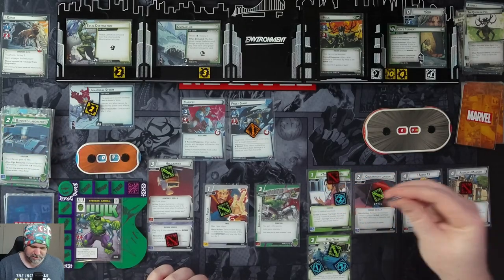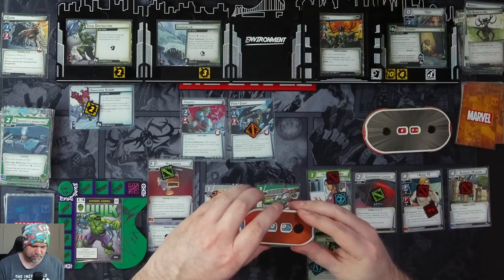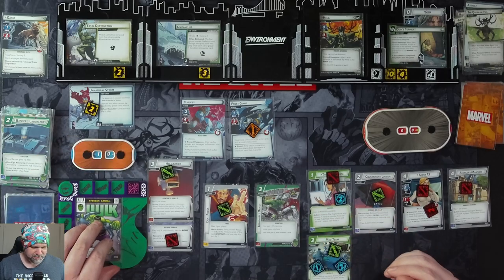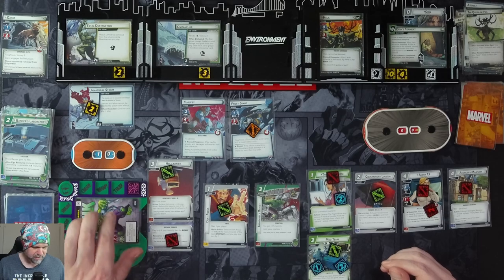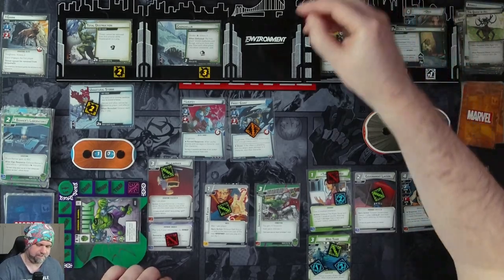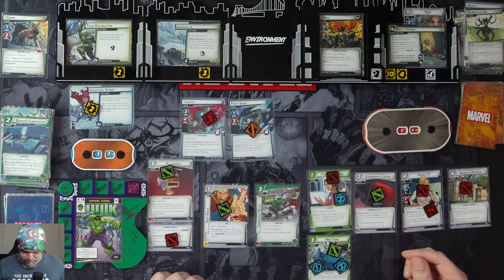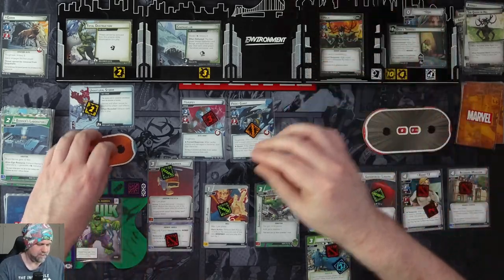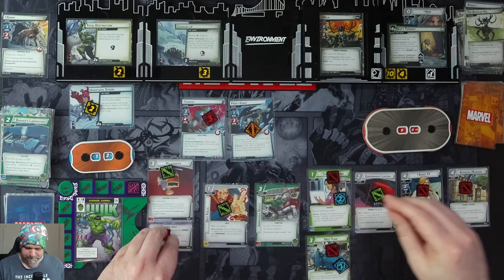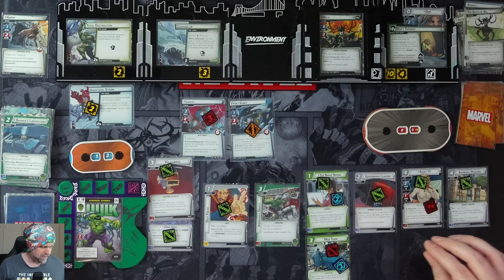We'll use the Night Nurse — she can heal us for one and remove our stun, which means we can then tackle Laufey for three. And we'll use our Med Team as well to heal two. We're ready.